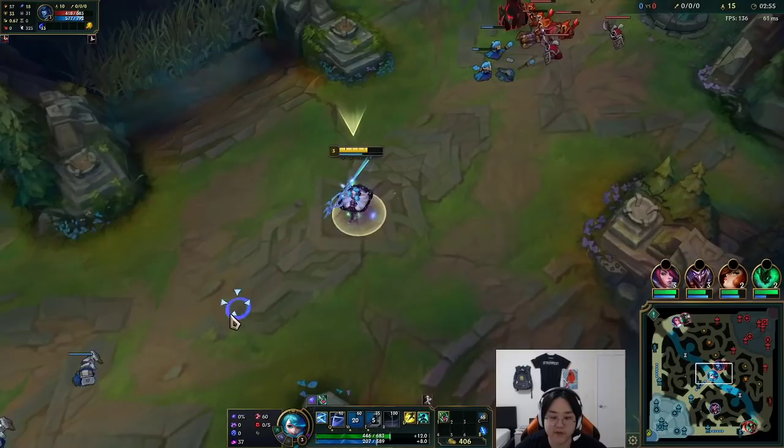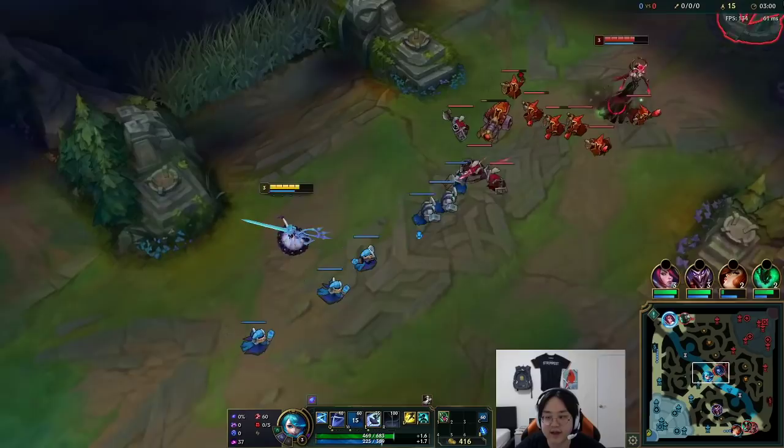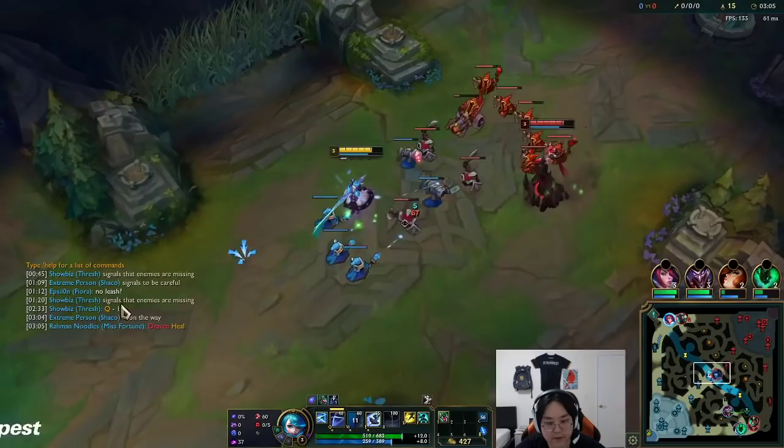I forgot to mention — my W moves with me if I walk out of it. Also your W gives you 20 armor and MR base and it scales with AP, so you get tank stats for free basically.